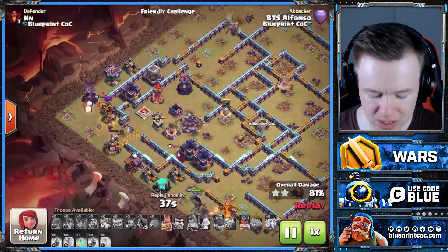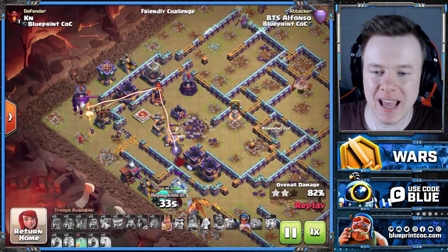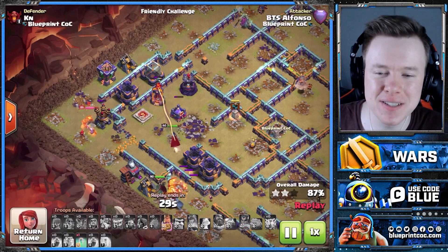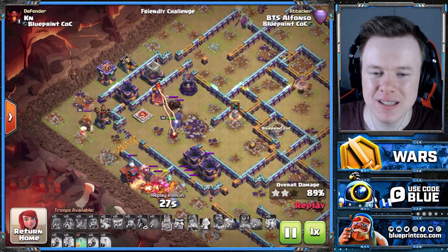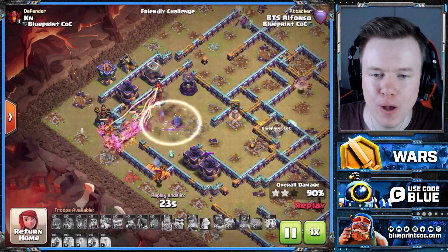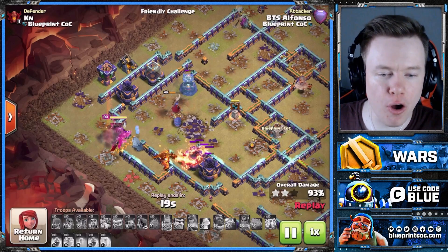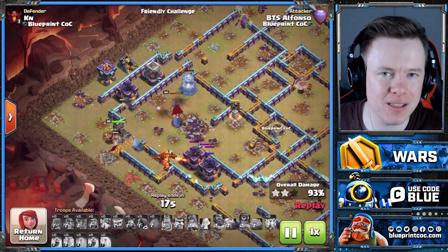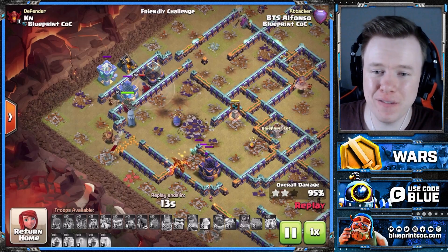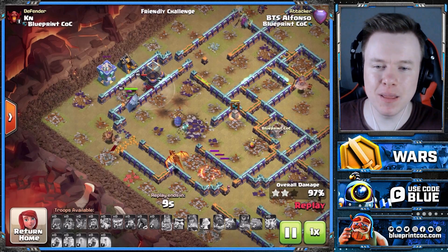Wallbreaker on the back end, and now it's just about using the Invis spell with the RC and her ability. We've actually got the Yeti here — it was trying to get rid of the air defense, but doesn't really matter. RC Invis to get rid of the multi-Inferno. Pop the King ability as well. And that is a GG. Not an overkill, but given the fact that the Blimp kind of got baited, it's a pretty good sign for the army. King and RC overwhelm the back end of the base.